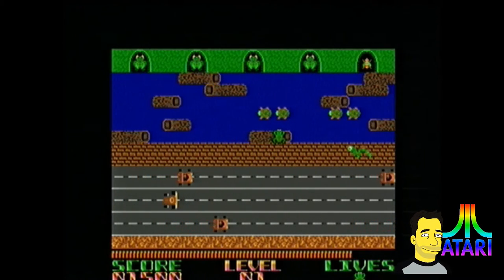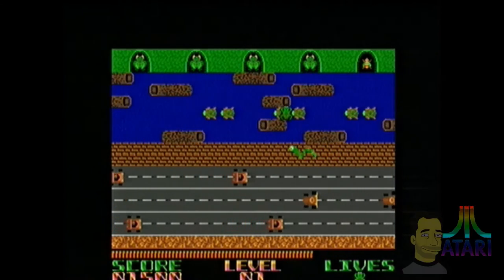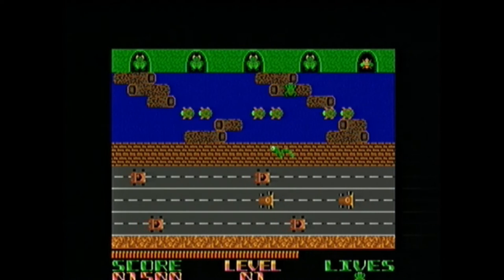Parker Brothers spent $10 million on advertising Frogger, along with the Empire Strikes Back, on the old Sinclair and Atari systems.